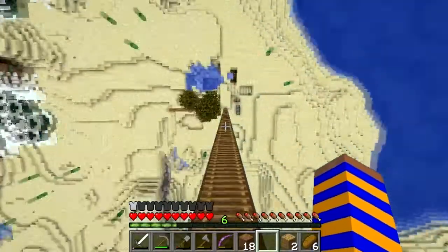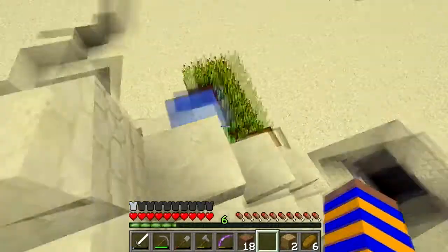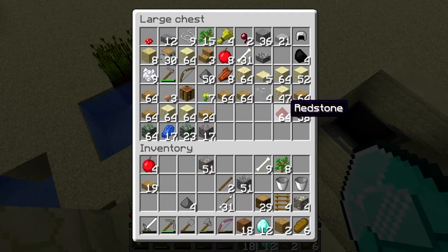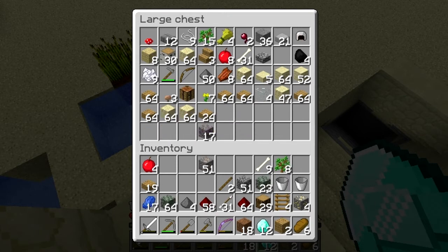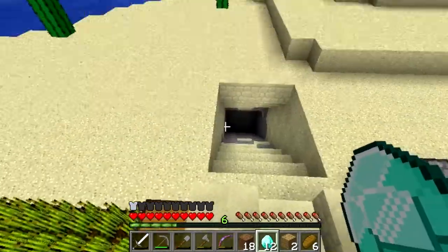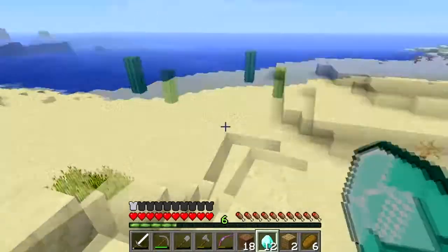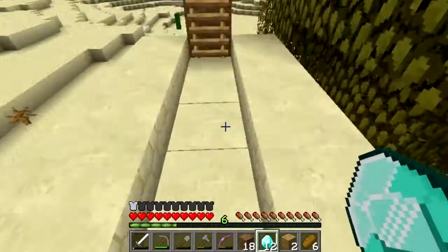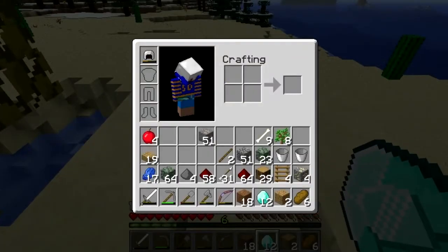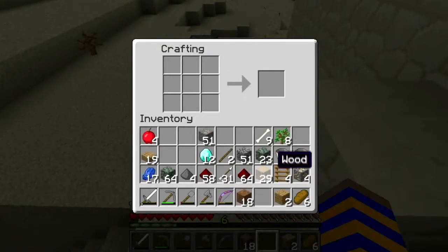Jumping down here and heading back. It's just taking way too long, so what we're doing is building this big tunnel all the way home — you'll see it in a minute, it's really long. There's going to be a minecart tracking system; it'll come up here, and you just hold right-click and we'll get there in no time.